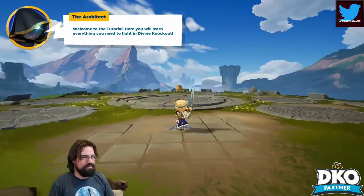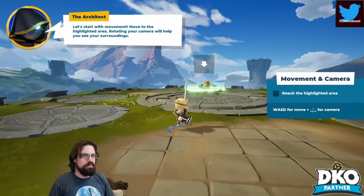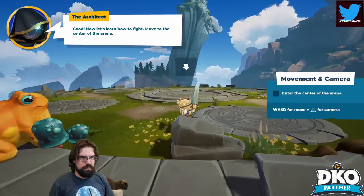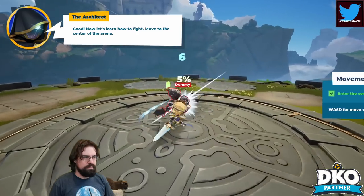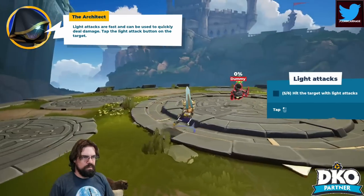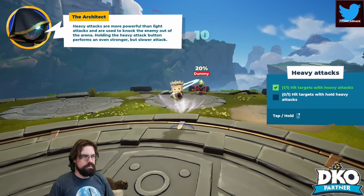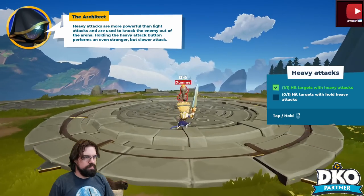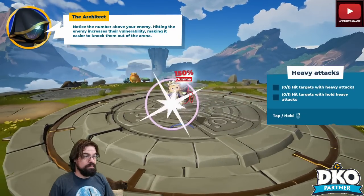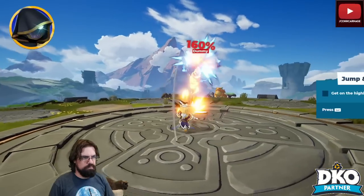Welcome to the tutorial! Here you will learn everything you need to fight in Divine Knockout. Let's start with movement — move to the highlighted area, rotating your camera will help. Now let's learn how to fight. Light attacks are used to quickly deal damage. Heavy attacks are more powerful and meant to knock the enemy out of the arena. Holding the heavy attack performs an even stronger hit. Notice the number above your enemy — hitting them increases it, making it easier to knock them out.